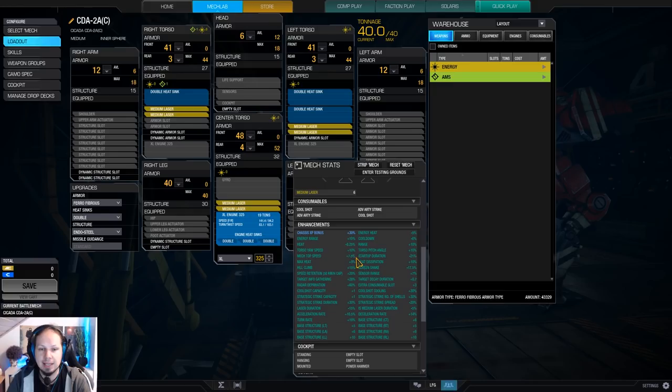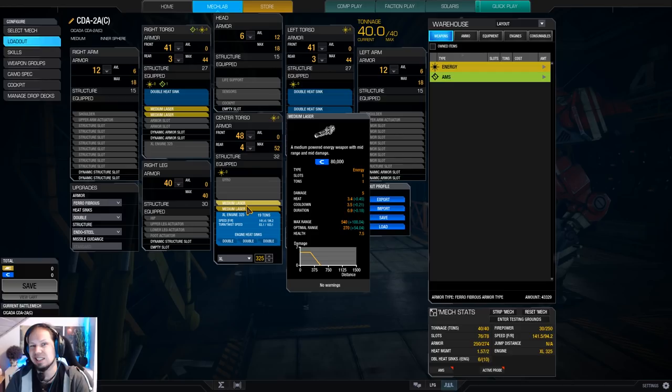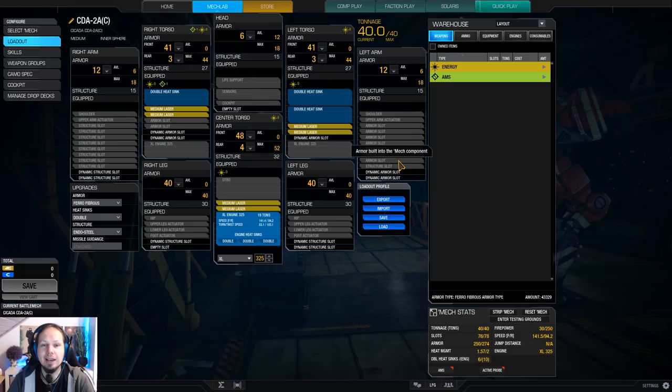We have some quirks for the lasers - energy range plus 10% and energy heat minus 5%. That's nice to have. We can use the medium lasers as more or less extended range medium lasers. We can peek with that - nice hit and run shenanigans. In the first game, this is a crazy skirmisher. It's so much fun to play.